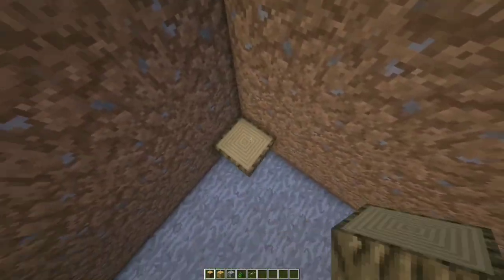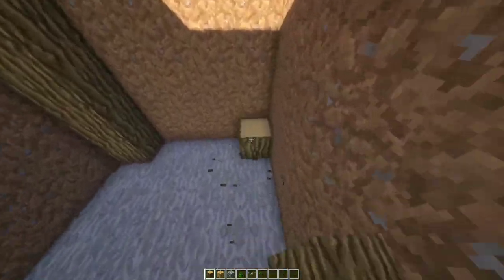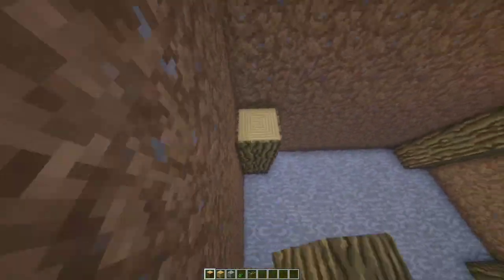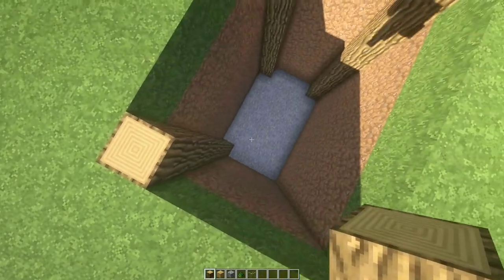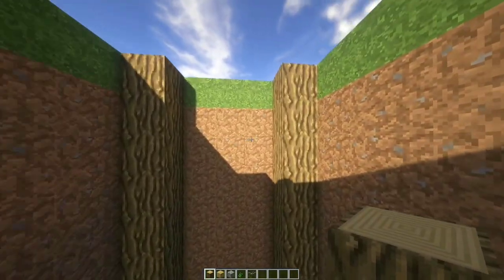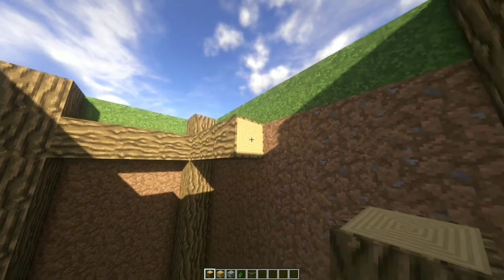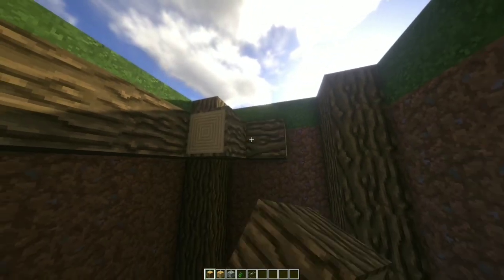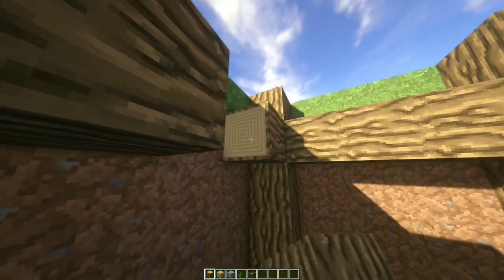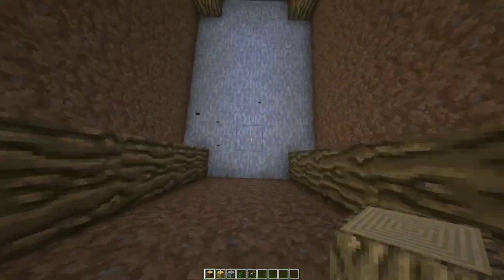After cleaning, place some logs going up on the corners like so, then connect those logs this way. You should have something like this. Break the middle part to make an entrance.